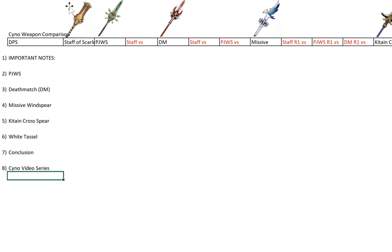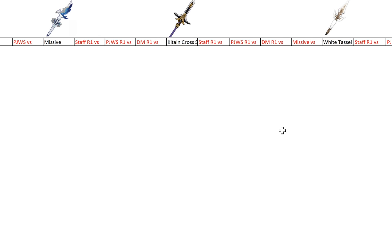Hi everyone, this is Konzal here. So today we're going to do the Cyno weapon comparison. These are the weapons we're going to compare. We have PJWS, Deathmatch, Missive Windspear which is the new free event weapon in 3.1. We have Kiten Cross Spear, a fully craftable weapon. We have White Tassel which is also a fully F2P weapon — you can get it from Treasure Chests.